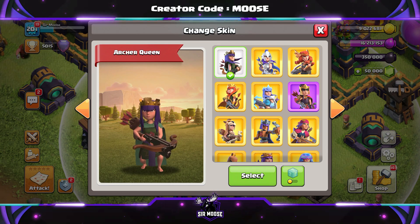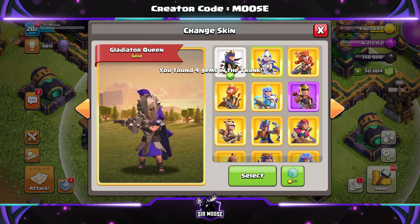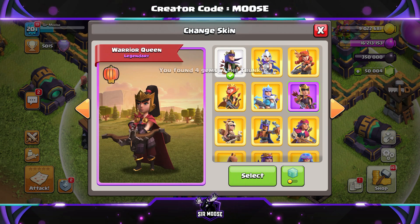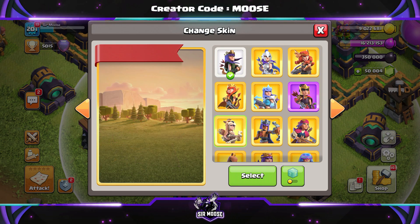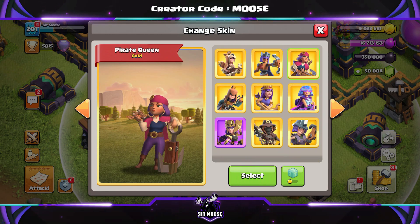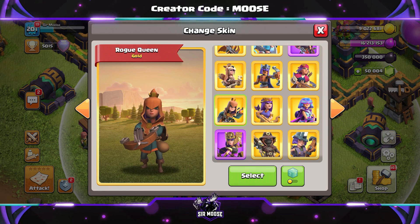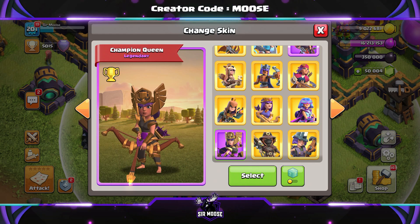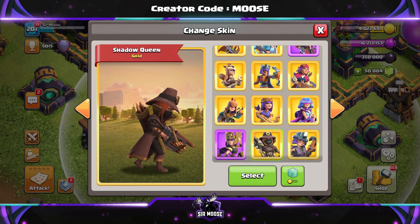I like to go through all the other ones first. So we've got the Standard Queen, the Gladiator Queen, Valkyrie Queen, Autumn Queen, Ice Queen, Warrior Queen, the Primal Queen, Clockwork Queen, Pirate Queen, the Rogue Queen, Jungle Queen - one of my favourites there - Party Queen as well, Champion Queen, Shadow Queen.